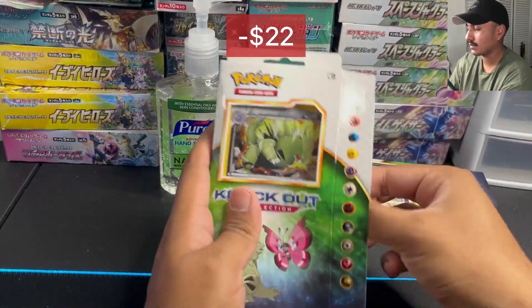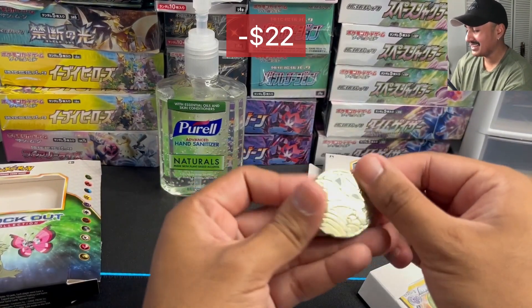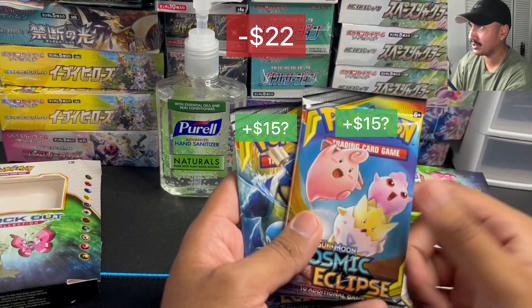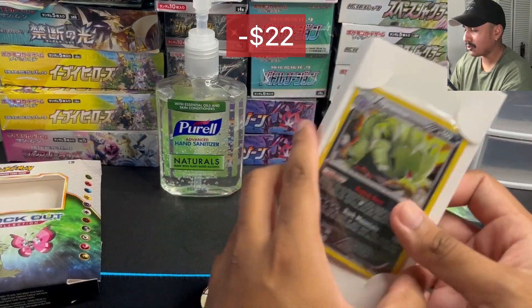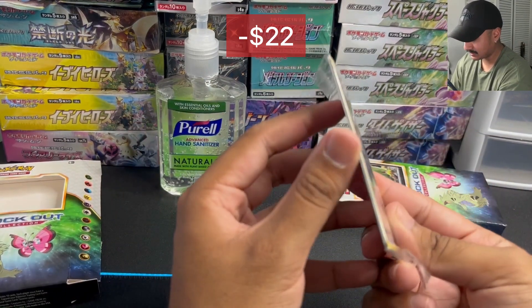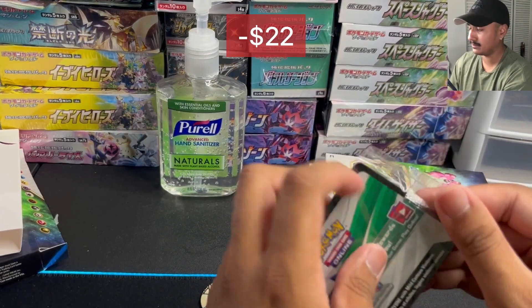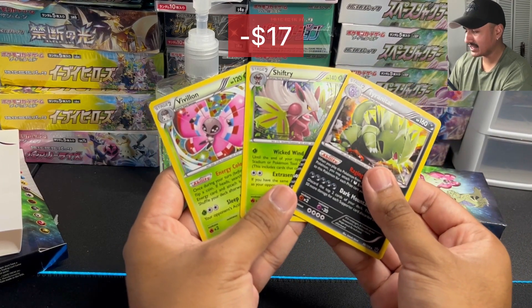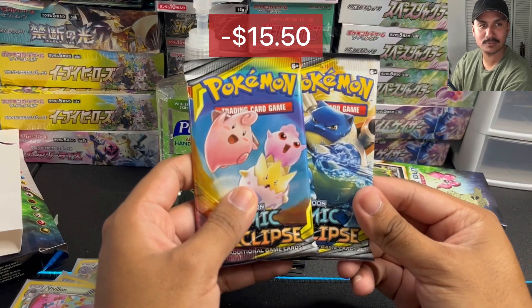At $22, man — the promo, Cosmic Eclipse. Two packs of Cosmic Eclipse, no way! This is well worth it already. If we sell both of these packs on their own, we could sell them together for $30 — $15 each pack. We already get $8 profit just selling these two packs. But of course, we're gonna open them up. There are three holos inside, and we also get this Dragonite coin in each box. If you guys ever see these knockout collections, make sure you get them.